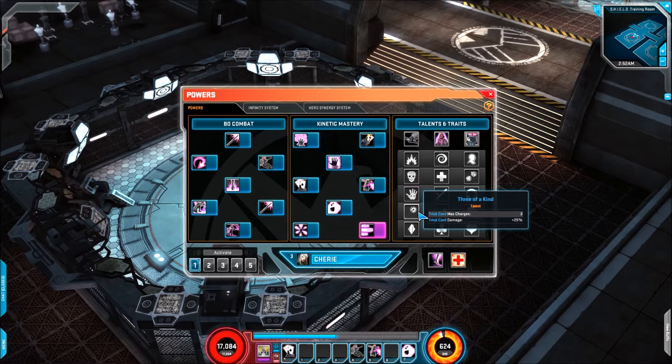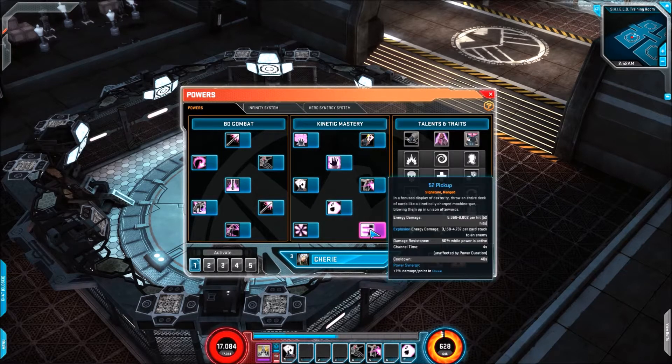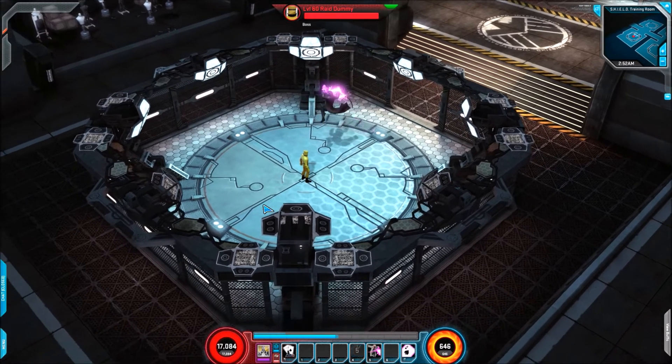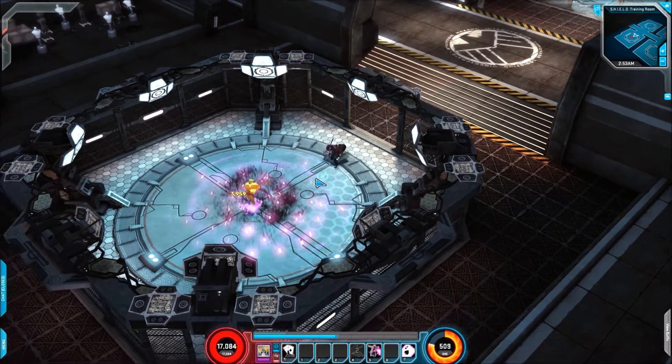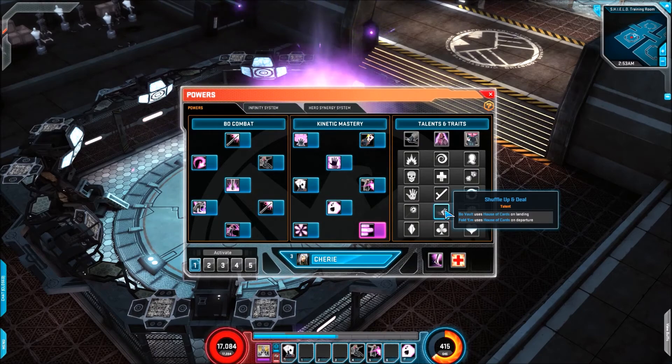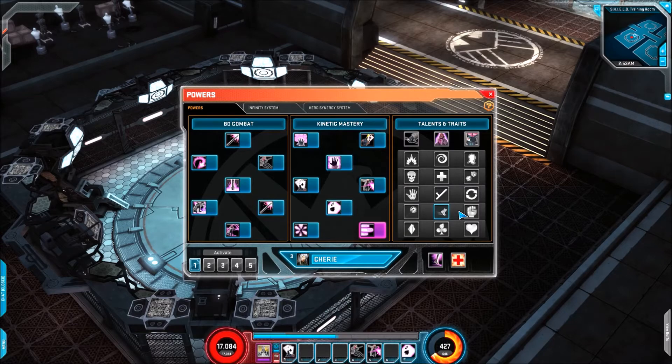Onto the fourth trait line, we've got Three of a Kind, which adds charges to Trick Card — you get three charges and it'll do more damage, which can be quite nice when running into a boss. Then we have Shuffle Up and Deal: Bow Vault uses House of Cards on landing, and Fold'em uses House of Cards on departure. I really do like this idea of combining two skills into one. These are probably one of my favorite traits — where you're passively adding skills onto other skills. I really do like that set up and hopefully we see more of that.